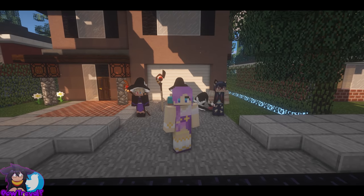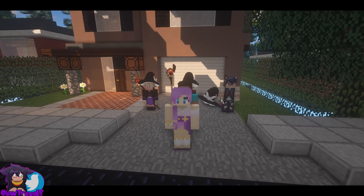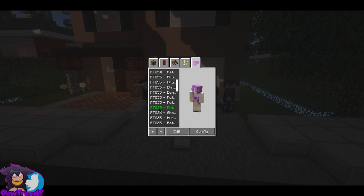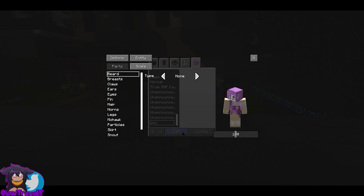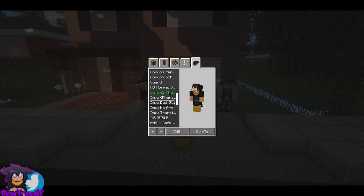By default you're probably going to see your pixel skin normally used in Minecraft. But say you have an HD skin you want to use — you can't do it normally through Minecraft, you have to do it through More Player Models. You press F12, make a new instance, name it, scroll down, hit edit, then go to options which gives you an option to paste a link to your skin. Paste it in, close out, and you will turn into that skin.